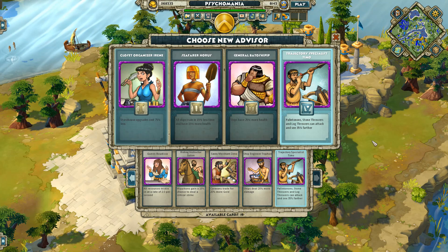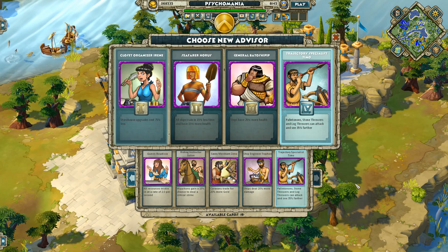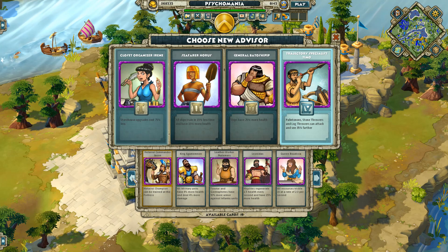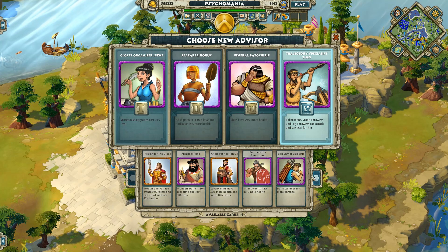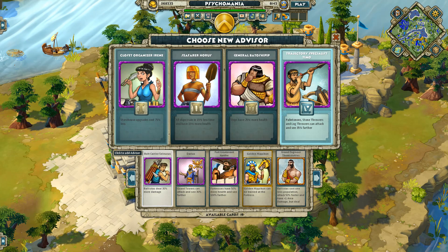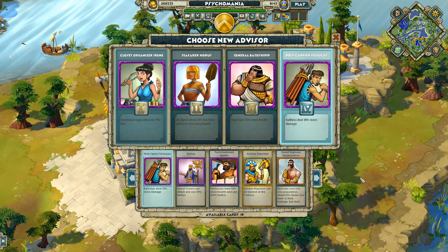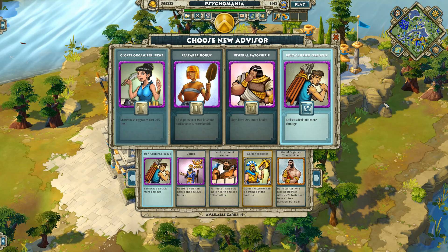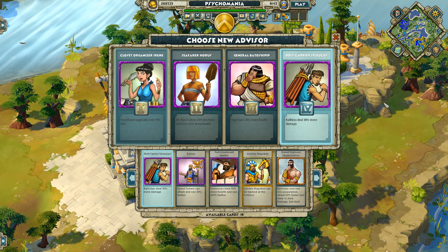That's the last common advisor. There aren't that many common advisors for all civs, but they're nice choices. Now let's move on to the civ-specific ones, starting with the Greeks since I'm already at my Greek town. First up is Bolt Carrier Seleucus — ballistae deal 30% more damage.